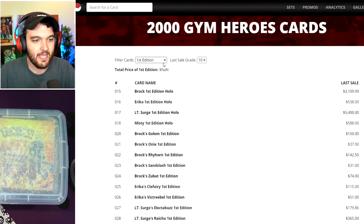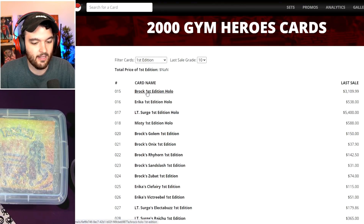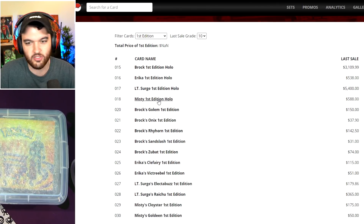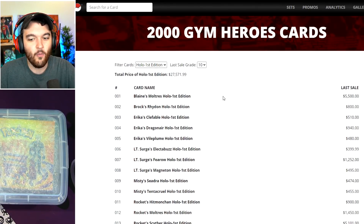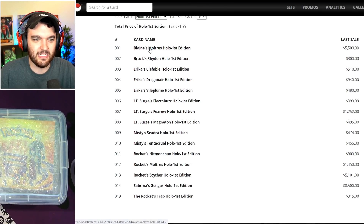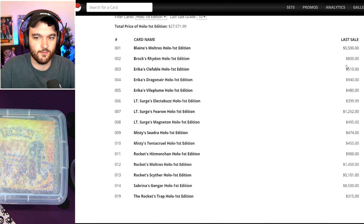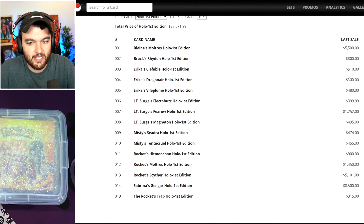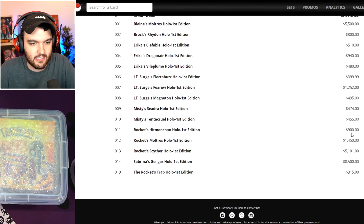These are the PSA 10 prices of all the different cards in this set. Some of the trainer cards: Brock's First Edition holo is worth $3,100; Lieutenant Surge $5,400; Misty First Edition $588; Erika First Edition $500. The big boys: Blaine's Moltres is $5,500 in a PSA 10, Rhydon $800. Basically if you get a holo, you're making your money back. Fearow is worth $1,200.